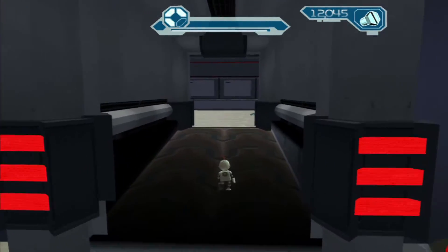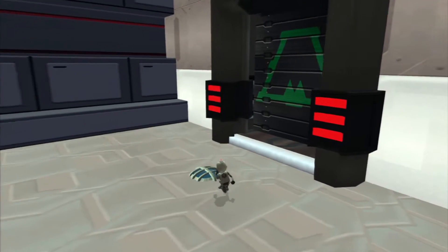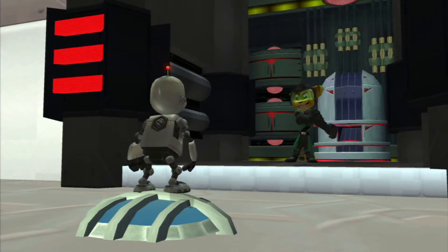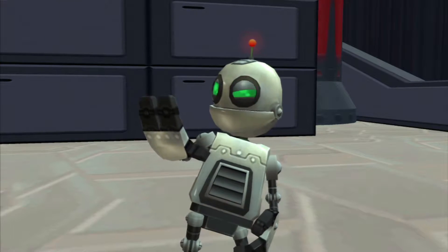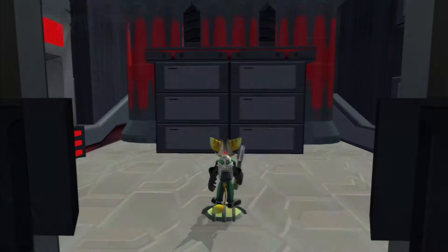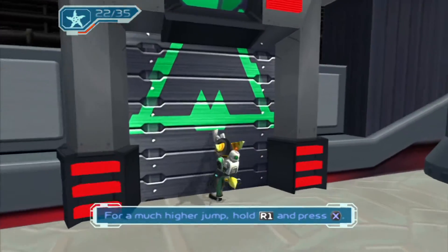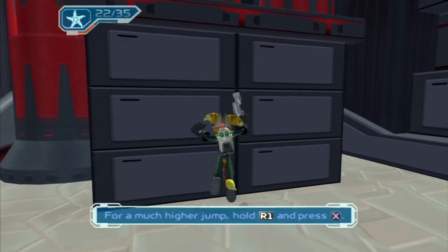We can walk on inside and pretty soon we will run right into Ratchet, and that'll be it for the level. Way to go Clank — you did great! Now let's go get that experiment back. For a much higher jump, hold R1 and press X.